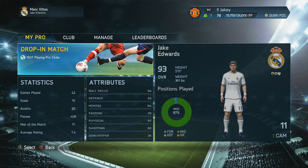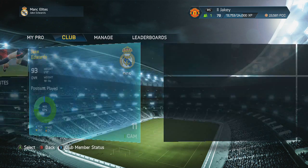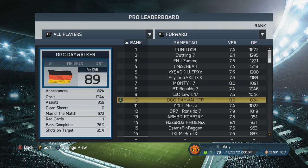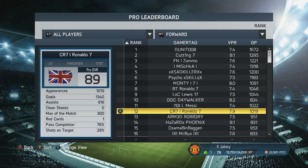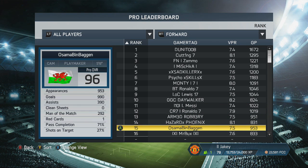Now if you've already done this and your pro comes back down — because sometimes what happens to me is I'll do the boost, go off, come back the next day and my pro's back down to 88. All you need to do is go back into career mode, click the plus five attribute, click advanced, then go back into Pro Clubs and it'll be there. Simple as that.